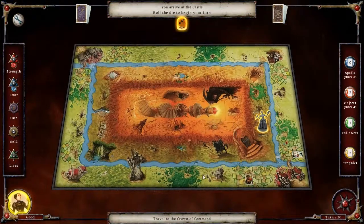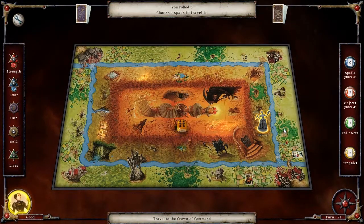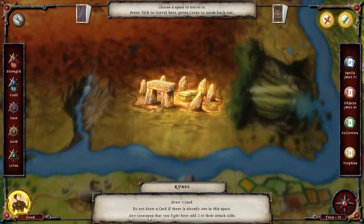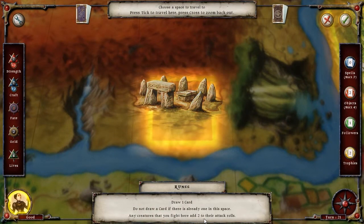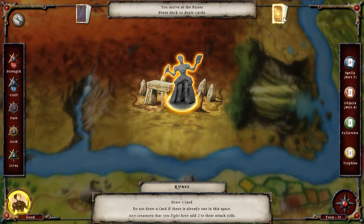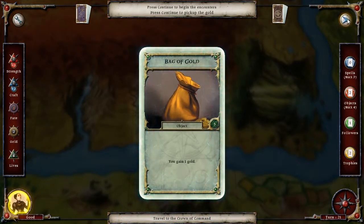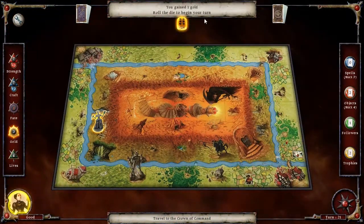Not quite what I was expecting but this is all right. Draw a card — okay, this just adds two to any monster's attacks. Doesn't matter to us. I'll keep the gold because there's no way for me to get the talisman just yet.